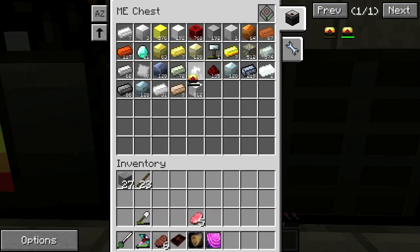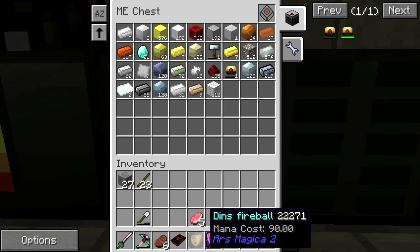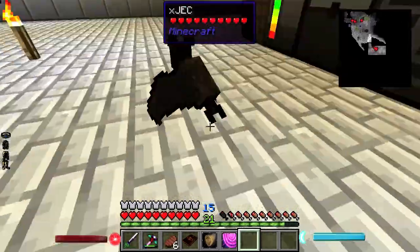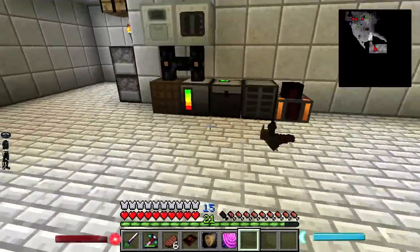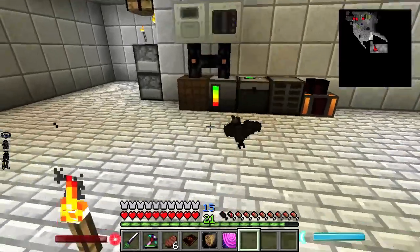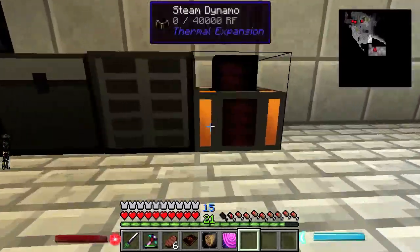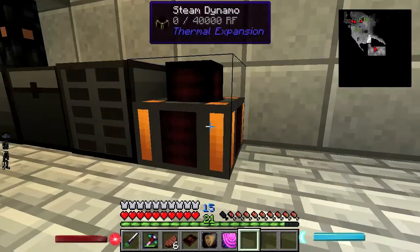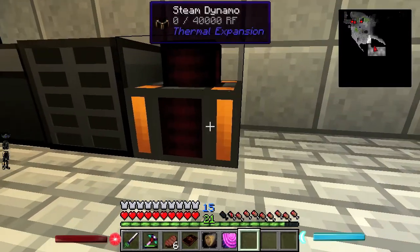I use this to power my stuff right here — I just put it in the ME system. Maybe you can't put this down — the redstone energy frame? No, you have to combine it with flux redstone. It's just the frame, not the cell. This needs lava — or steam. Actually it needs water and coal, right? The steam dynamo? Yeah, it needs water and coal, I'm guessing.